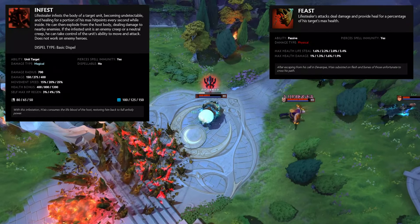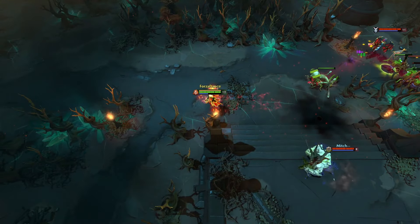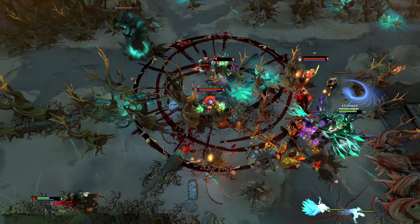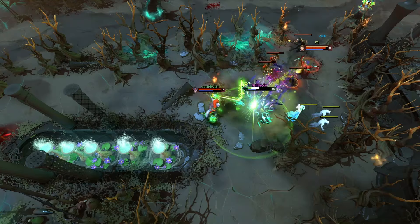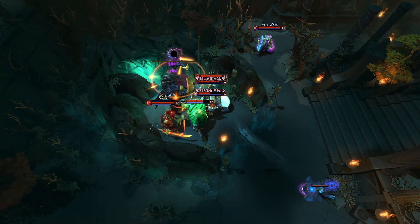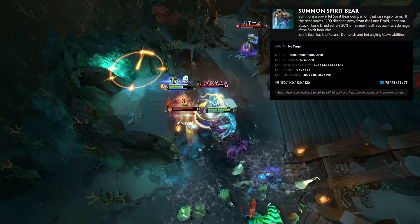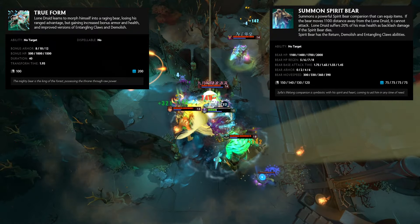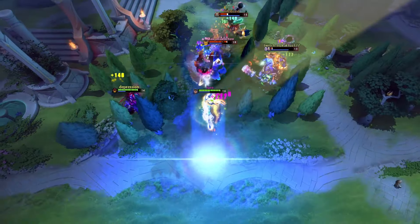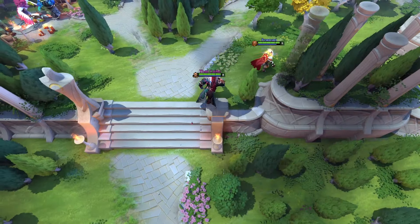Lina is a combo-focused support or core who deals a lot of damage, both physical and magical. Her ultimate deals a lot of damage to a single target in a burst. Lion is a scaling support whose ultimate deals more damage for every kill he gets with it. Lone Druid is a very unique core hero who has an ability to summon a bear that can both carry items and use spells. His ultimate allows him to transform into a much tankier version of himself. Luna is a fast farming core whose ultimate sends down beams that damage nearby enemy heroes. Lycan is a fast pushing hero who can summon wolves. His ultimate allows him to shapeshift into a wolf, giving him and his units massive movement speed.